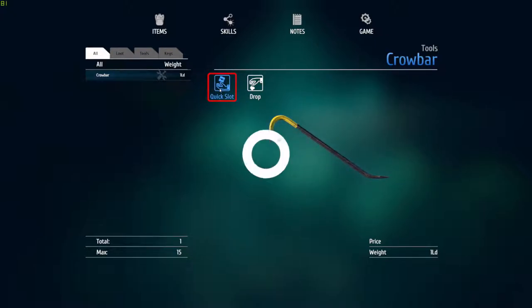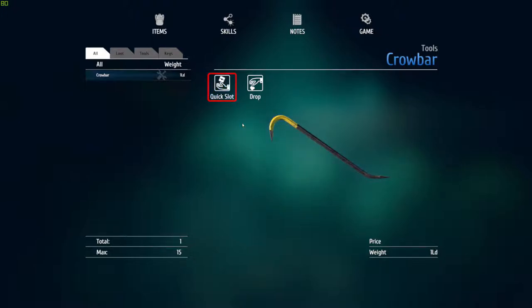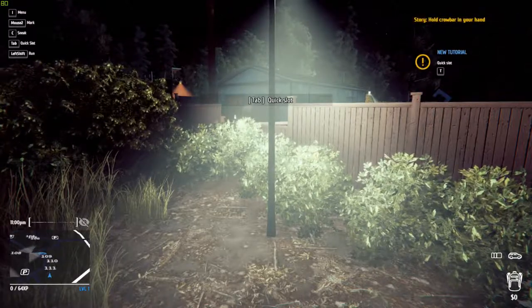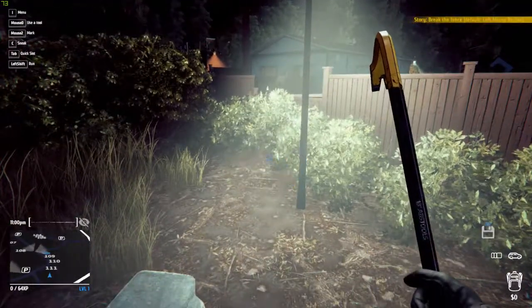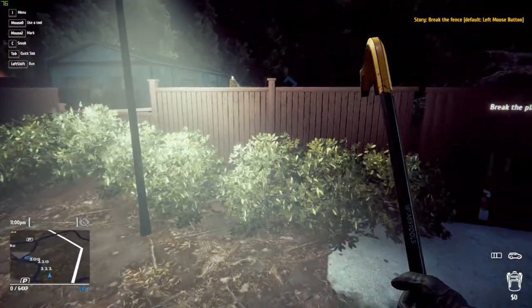This is highlighted — what's that about? I feel like I missed a tooltip somewhere. That did what exactly? Tutorial for the quick slot — you can add items to the quick slot for fast use. Oh, that's what I did. So if I go... okay, now I've got to break the fence.